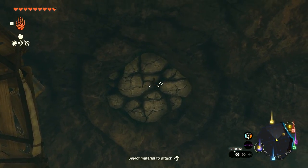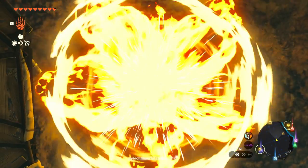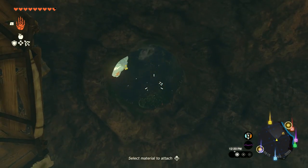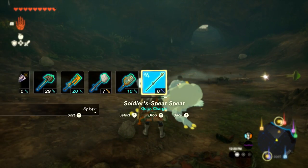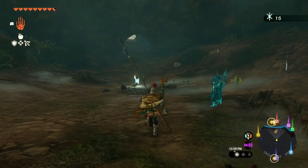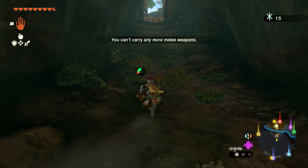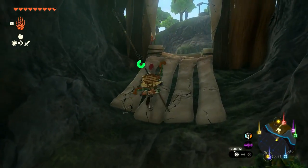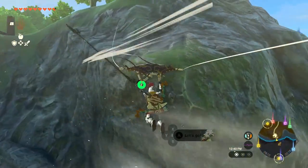Looking around carefully — there it is, right up there! I'll use one of the bomb flowers we just got as a reward to break it open. Getting the chuchu down, hitting it — we don't even need a perfect shot. That's another bubblegem! We have 15 of those now, which is why I really wanted to run into Kilton. Unfortunately that didn't work out — but we'll use Ascend to get back out and continue the adventure.